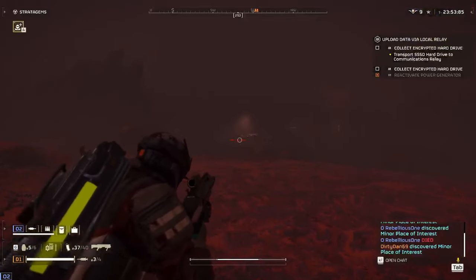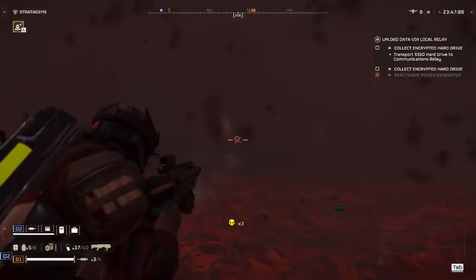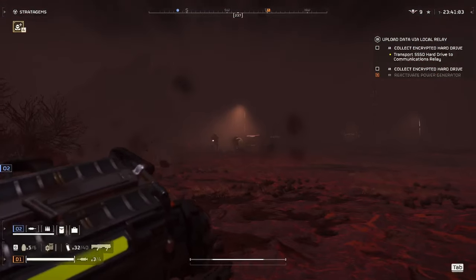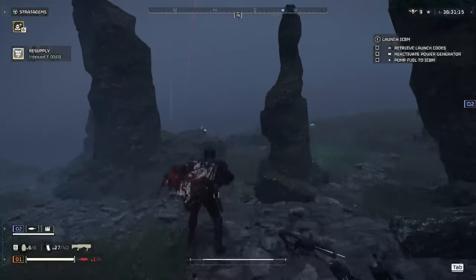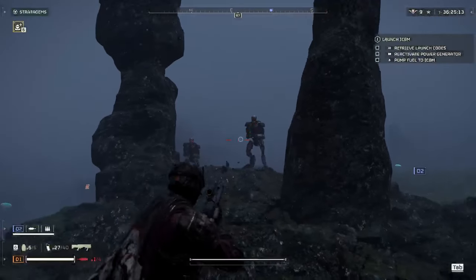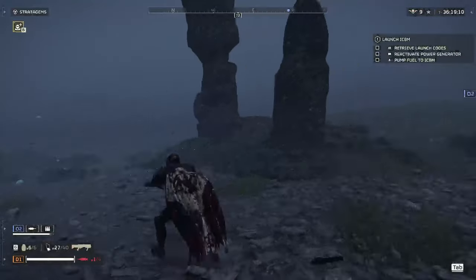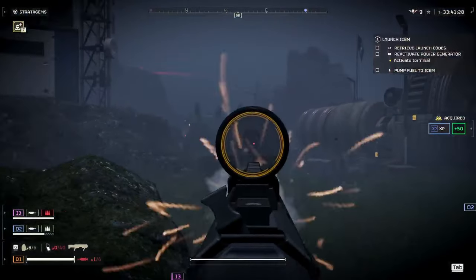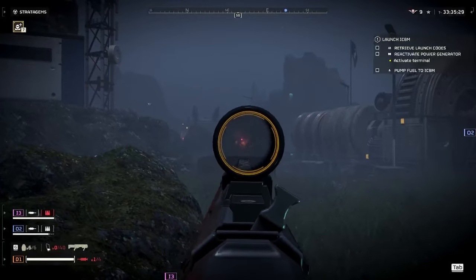After doing some missions with the slugger shotgun, I've noticed two very major flaws with the gun. The first being it's very easy to get overwhelmed with it. It is a pump-action shotgun and that speaks for itself. The second flaw is that the slugs seem to have no pass-through and can only take down whatever enemy you were aiming at. But the bigger issue is the recoil — the recoil on this gun is insane. Every time you fire a shot on target it wants to pull high and to the right, making your next shot on target near impossible.